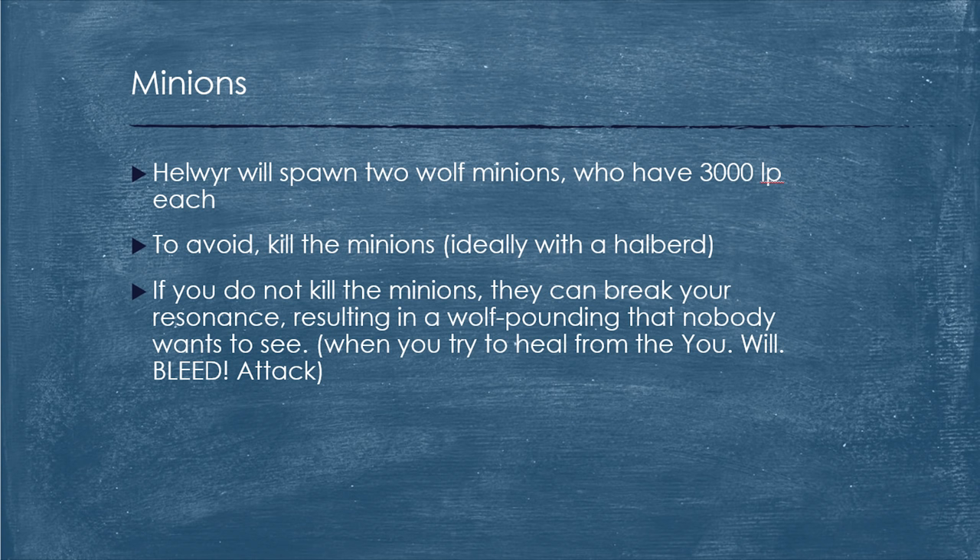We've been through three of the four mechanics and still haven't used the Rune Halberd yet — well, this is where you use it. Helwer will spawn two Wolf minions who both have 3,000 life points each. To avoid them, kill the minions — that's why the Halberd comes in. Basically what you want to do is equip your Halberd, use Hurricane, use Quake, and then if you need to, also use Cleave. That will almost every single time take care of the minions in full. The minions don't do much damage at all, but that's not why you need to kill them. You need to kill them because if you're using Resonance to heal off the massive You Will Bleed attack and a minion hits you before the You Will Bleed attack does, the minion will hit you like a 200, it'll heal you 200 with Resonance, and then the You Will Bleed will KO you. So make sure the minions are dead or you will not be able to heal off that You Will Bleed attack. That's why it's so important to clear them, and that's why the Halberd is so useful. You might wonder if you can do this with any two-handed weapon — it's not nearly as good. Even if it's a Rune Halberd, it is going to be better than a higher tier weapon that does not have that long attack range.